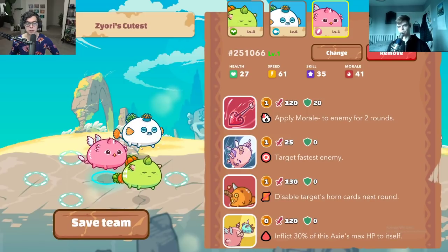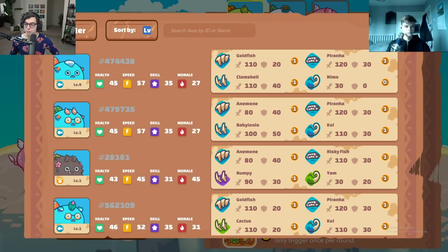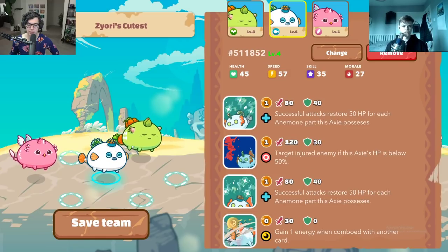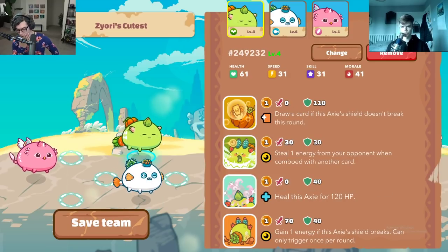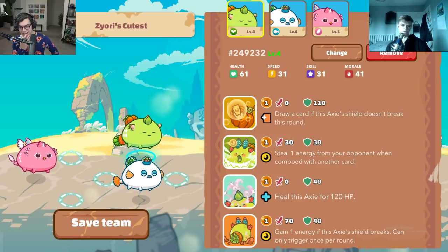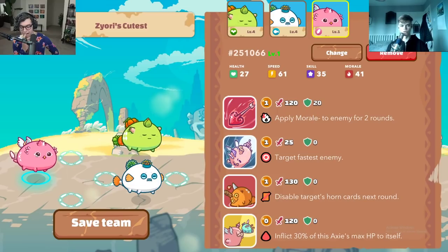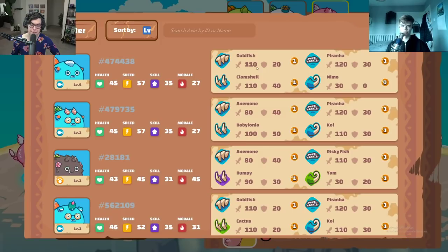It really depends what you're facing as to whether the Anemone is valuable at the back or front. Regarding the Bird Aqua lineup — some Bird Aqua teams work but they tend to need some Beast or Bug damage to get through tanks more easily. The main issue with a Bird that doesn't have an Eggshell is that you can't sacrifice it for your Beast or another Axie with a better matchup against Reptiles and Plants.